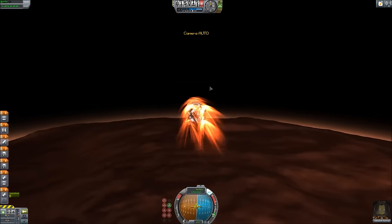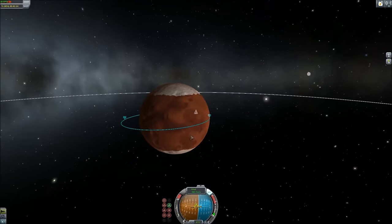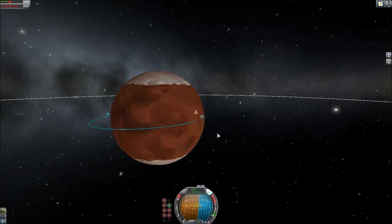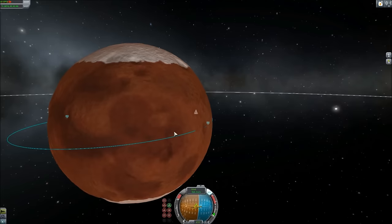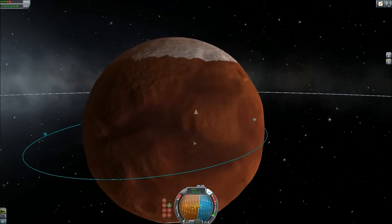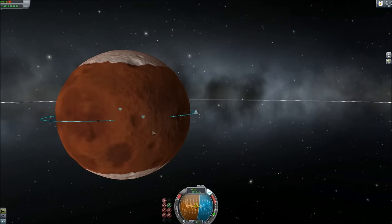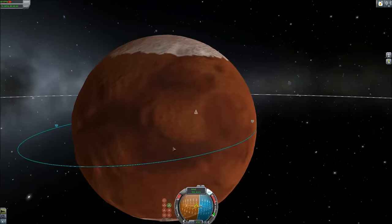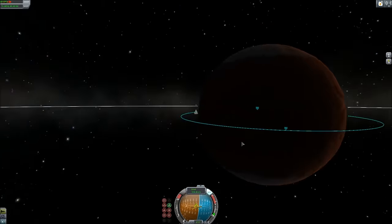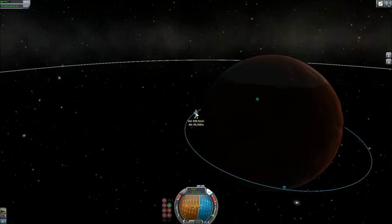What did we get to? 164 kilometres — that's not bad. I'm going to try and land on the day side. If I leave it how it is, we're actually going to come down in this big crater — which is probably good. The crater bases are always a good place to land because they tend to be quite flat. Landing on this terribly rocky, mountainous terrain — you're never going to get a good landing. Are we high enough to go back into space and speed up time? Yep, there we go.